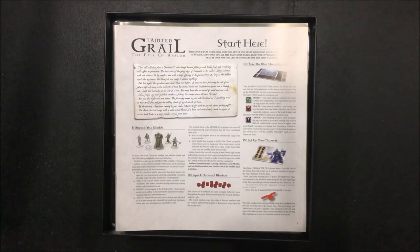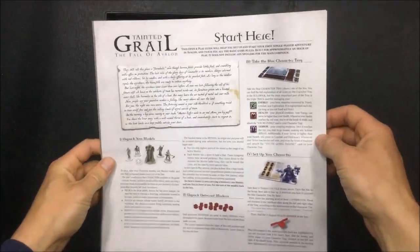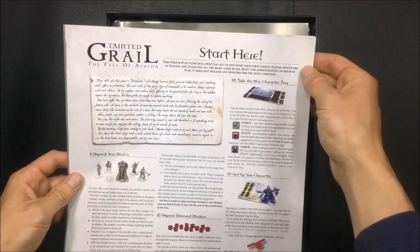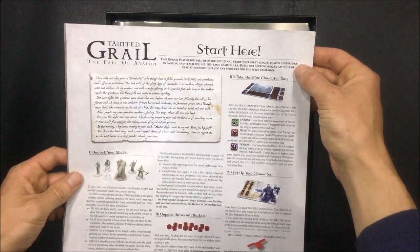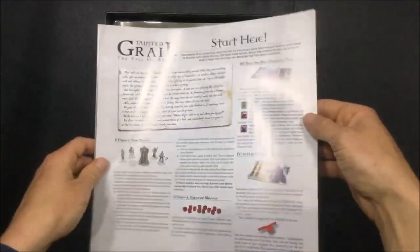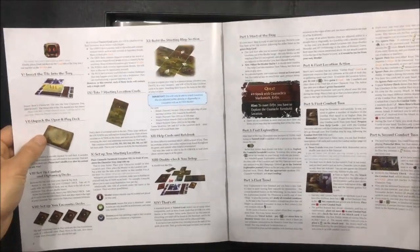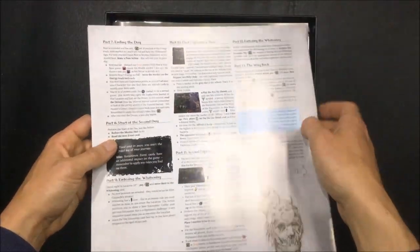So the first thing we see when we take the lid off the box is our tutorial scenario instructions. It says 'Start here.' This open and play guide will help you set up and start your first single player adventure in Avalon and teach you all the basic game rules. Built for approximately an hour of play, it does not include any spoilers for the main campaign. I think this is a really good idea - it shows a good understanding of the level of depth within the game. Having a cool little tutorial get you used to the different mechanics means that when you get into the main campaign you can make the most of it.